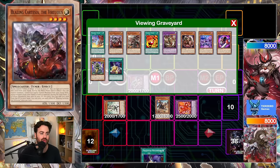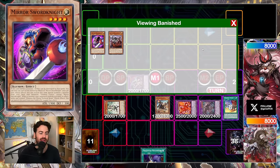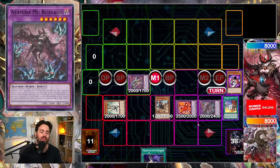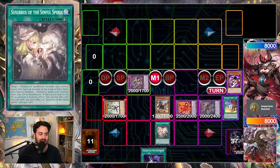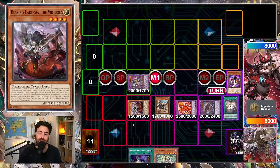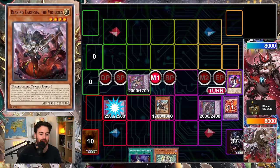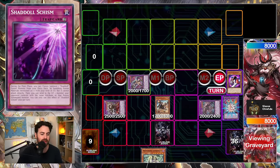We use Branded Fusion to summon Albion using Cartesia and Albaz. Here's the interesting part: we use that effect and banish a light spellcaster and illusion to summon Mu Rusiliago. On summon, this grabs us a copy of Sosaurus of the Sinful Spoils. We use that to bounce the Apprentice back to hand, which summons a banished spellcaster and illusion, giving us access to Blazing Cartesia that we just banished with Albion. We use the effect to fuse Albion into Granganule, send Apkilon to the graveyard, grab a copy of Schism, discard a card, and set the Schism.